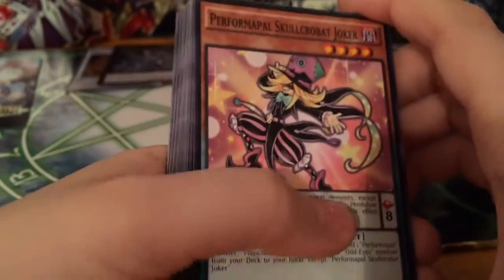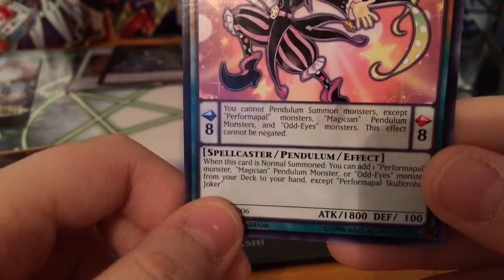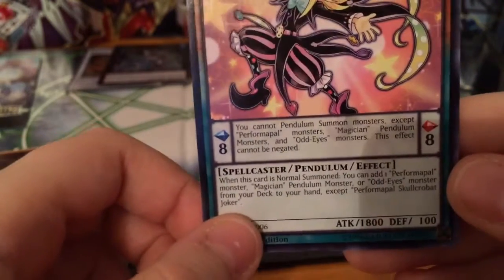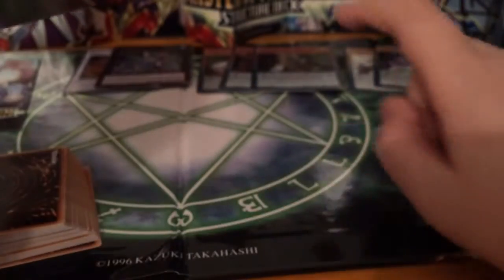Here is probably the second most broken card in the deck: Performapal Skullcrobat Joker. The pendulum effect isn't that good, but the monster effect is amazing. When this card is normal summoned, you can add a Performapal, Magician, or Odd Eyes pendulum monster from your deck to your hand, except Performapal Skullcrobat Joker. He's level four with pretty good attack. If he's destroyed, you can use Oath Dragon's effect to take him to your hand, summon him back, and since he's normal summoned, you can search again — it's just amazing.